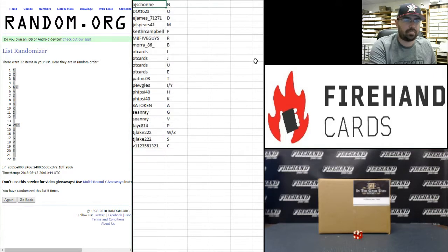All right guys, here are your letters, best of luck to you. AJ Shone gets N and D, at6two3 gets O, EJM gets 7127, 1D, JD Spears gets M, Keith R Campbell gets F, MB5 Guys gets R, Mora 86 gets B, OT Cards gets L, J gets U and E, Pad M gets CO3, T gets Pugels I and Y, Phi Psi 40 gets H and K, Set Token gets A, Sean Ray gets G and V, Tacy 814P gets T, TJ Lake 222 gets WZ and S, and V112 358 1321 gets the letter C.